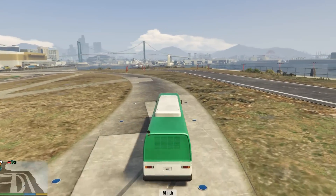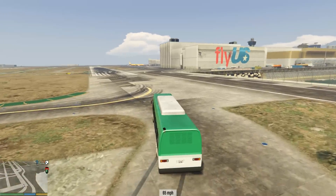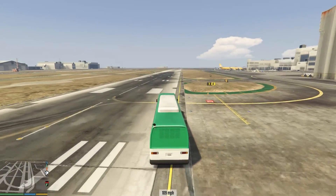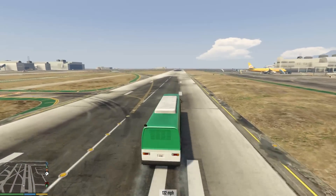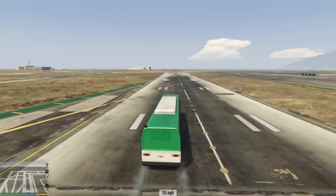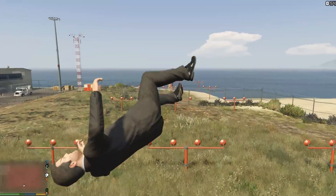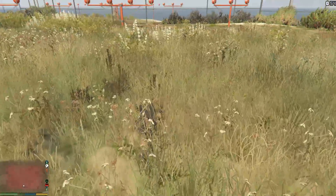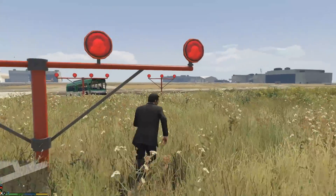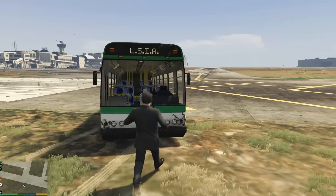I thought this runway would be large enough to get the bus up quicker than on the road, but apparently not. It did crack 200 miles an hour, which is mighty impressive for a bus - let's not forget that. Going for it - come on bus - or we're going to end up in the water or in those things. Michael may end up in the water - nope, Michael's fine. He took barely any damage from crashing a bus at 180 miles an hour and getting catapulted out of it. He is surprisingly okay.